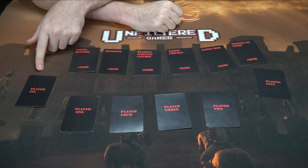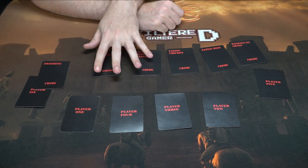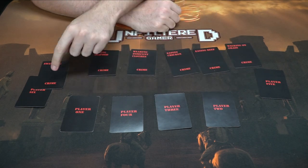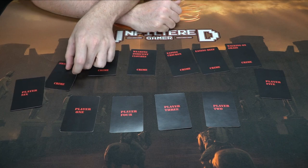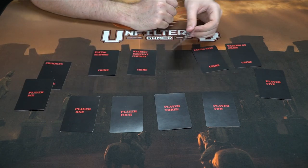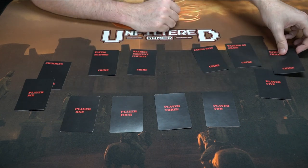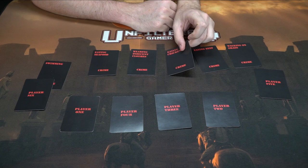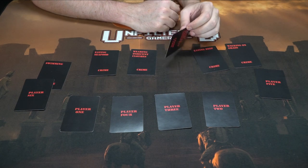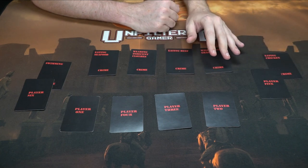Accusing is simple: choose one of the face-up crime cards, accuse a player of being likely to commit that crime in the future, and everyone votes. If it's a unanimous vote, that crime card gets attached to that player. For example, if player one thinks player six is likely to go swimming, everyone votes thumbs up, and the swimming card attaches to player six. If even one person disagrees, the card goes back to the middle.